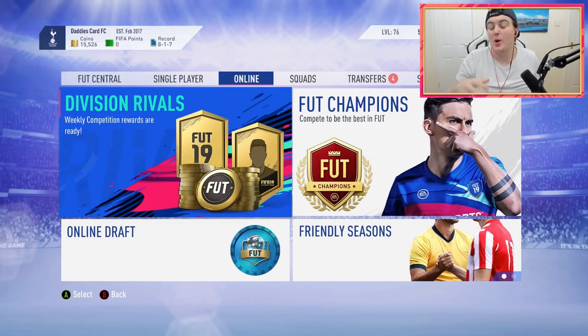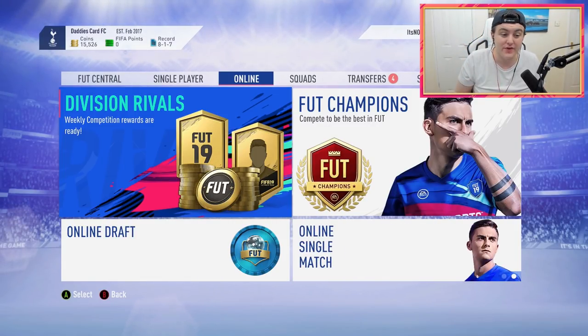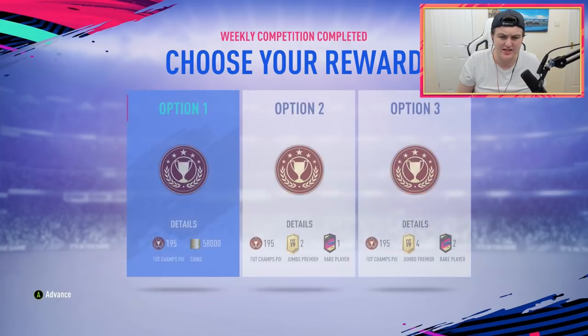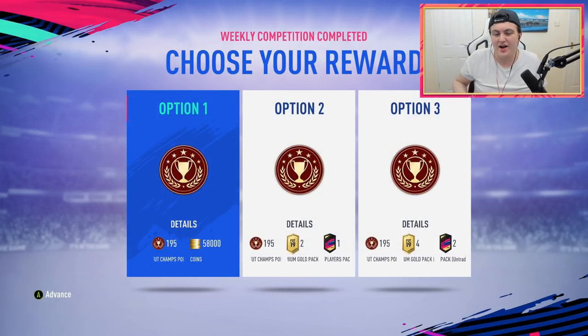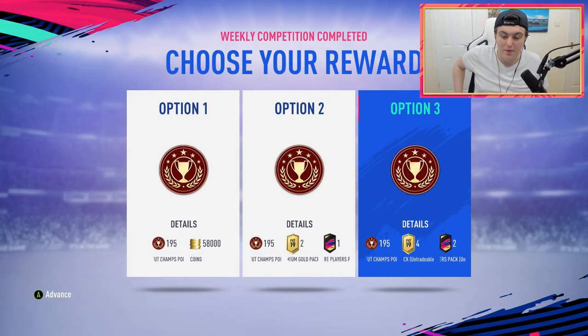10 minutes later and here we are. Now I would have loved to watch that timer with you guys and get a load of mid-rolls on this video. However, I messed up with the glitch — it said FIFA 19 at the bottom and I was actually using all my EA Access last night. So I used pretty much all my EA Access last night and I just messed up massively, which absolutely sucks. But we have our rewards and this is awesome. We have the choice of either 58,000 coins, two Jumbo Premium Gold packs and a Rare Players pack, or four Jumbo Premium Gold packs and two Rare Player packs.